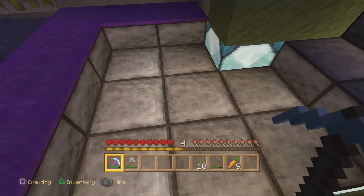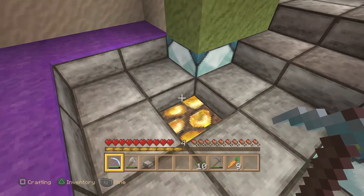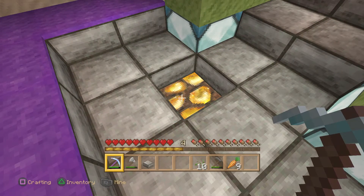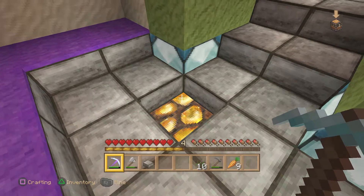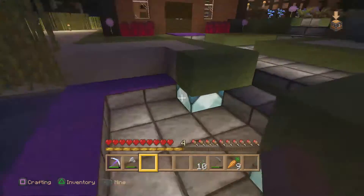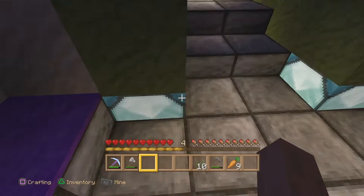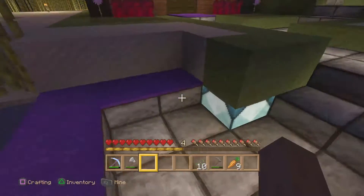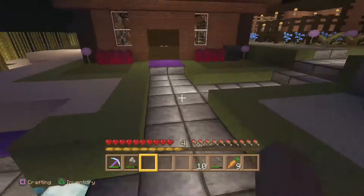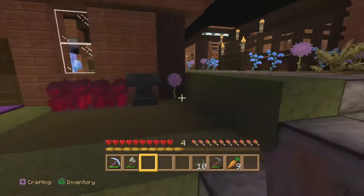This is the hidden lighting technique: if you take any type of half slab and put glowstone, torches, sea lanterns, or a jack-o-lantern — anything that lights up — underneath it, the light comes through and you get this beautiful hidden lighting. It's very subtle, not in-your-face lighting. You can supplement it with sea lanterns, and I like this little purple carpeting here in the green walkway. It looks really beautiful at night.